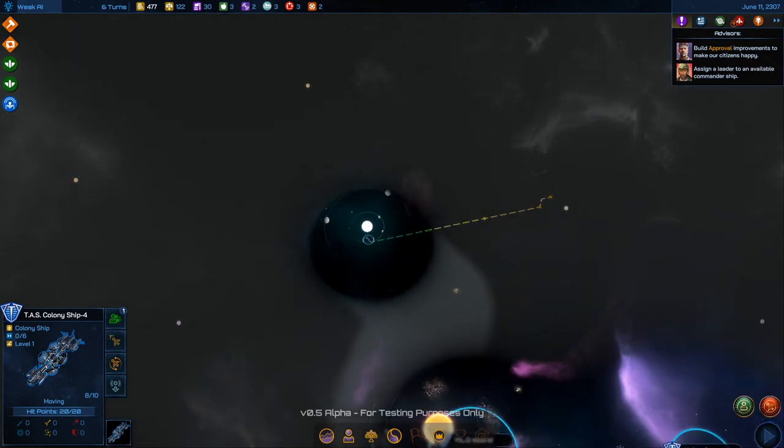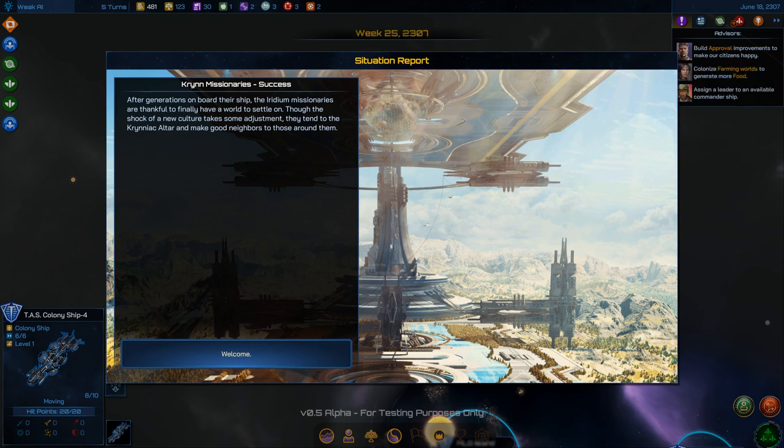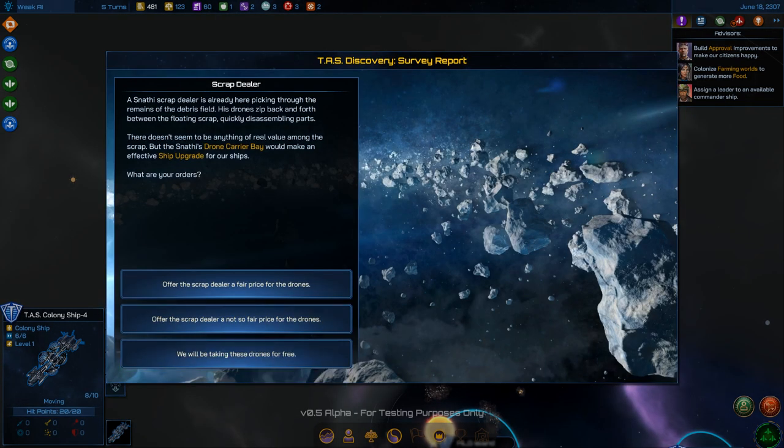I wonder what range these ships have — is it within one sector? The Iridian missionaries, after generations aboard their ship, are finally thankful to have a world to settle on. The adjustment takes time, but they tend the Kryn Altar and make good neighbors. I've got new citizens from that.